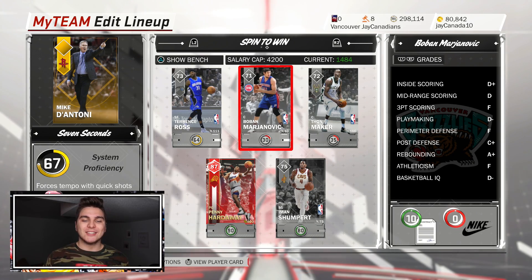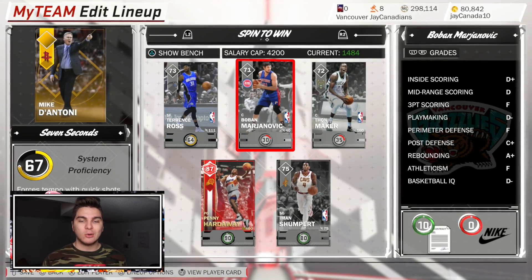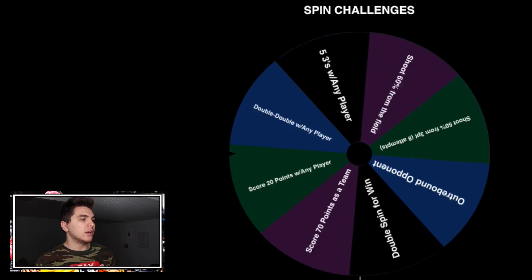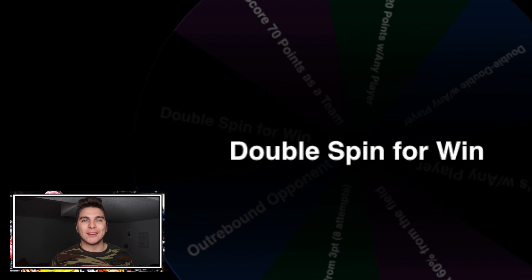If you think this concept for the series is cool, drop a thumbs up. This is going to be something fun and really interactive — you guys can let me know what player or what to spend my MT on each time I spin the wheel. I just really hope I can win today to start it off right. Let's get to the Spin Challenge wheel — we spin before the game, and whatever it lands on, if we accomplish it, we get a spin of the big wheel. Today it landed on: double spin for win.